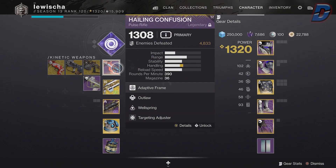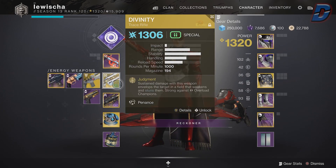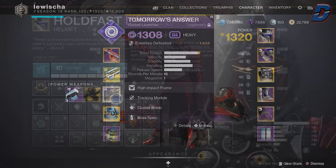For the weapon loadout, your primary is flexible so you can use whatever you prefer, but I'd choose a pulse rifle for this build. Then Divinity for your energy weapon — this will help weaken enemies for that 30% debuff and stagger overload champions. For your heavy, it's kind of flexible but a rocket really works best.